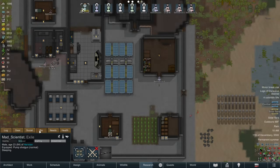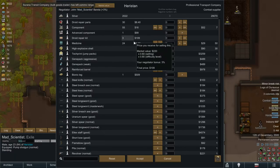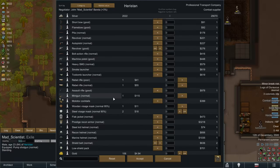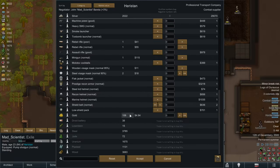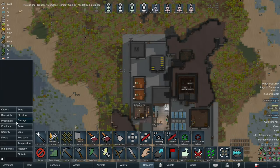Hmm. Combat supplier, do you have any advanced components? No, you don't. Why would you? Let's see now. Right, I can't really sell you anything outside of gold. You know what, we're not even gonna do that.